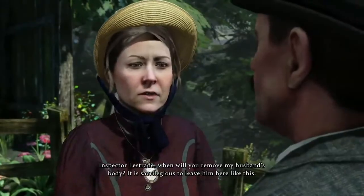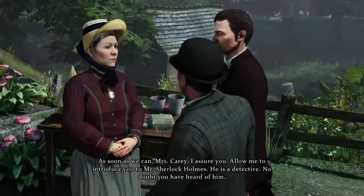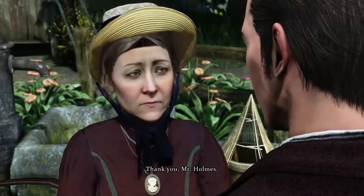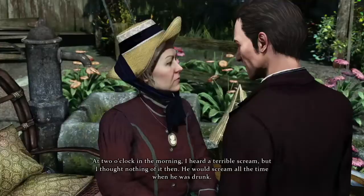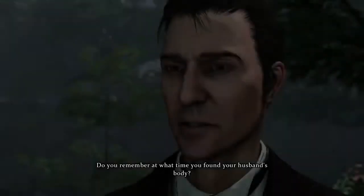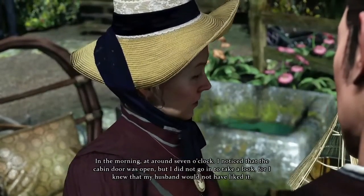Inspector Lestrade introduces Holmes to Mrs. Carey at the crime scene. Mrs. Carey asks when her husband's body will be removed, calling it sacrilegious to leave him there. After Lestrade introduces Holmes, he steps aside to wait by the cabin. Holmes offers his condolences to Mrs. Carey and begins questioning her: she heard a terrible scream at two o'clock in the morning but thought nothing of it, as her husband would scream when drunk. She found the cabin door open at around seven o'clock in the morning but didn't go in.